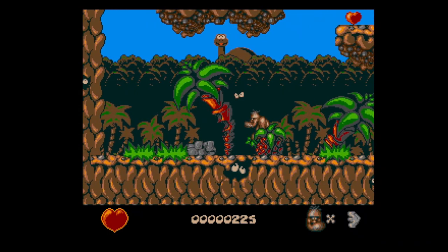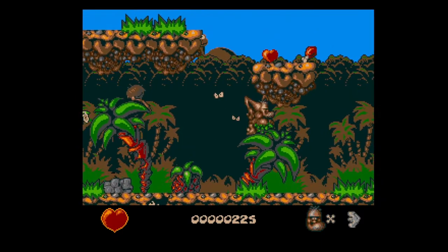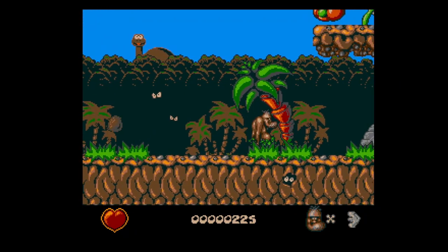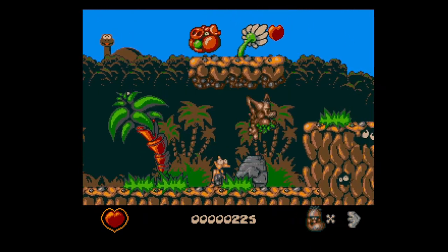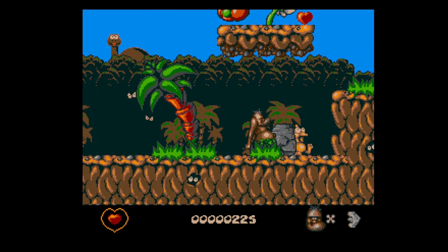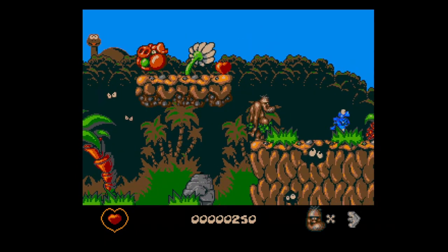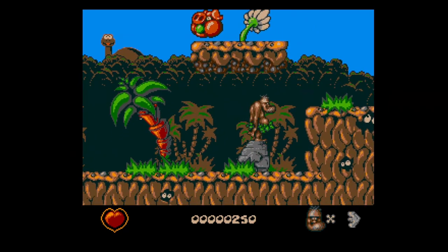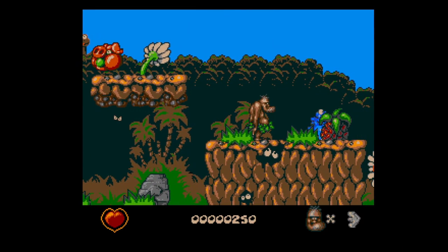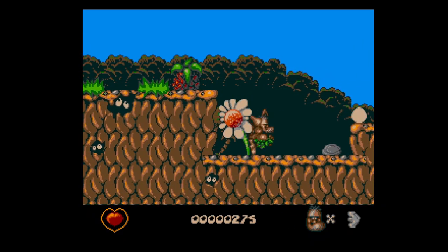There's no in-game music sadly — I always like music in games, but this one doesn't have it. There are some nice sound effects though. We've got some parallax scrolling going on, which I always love. The graphics are nice — good detailing in the environments, nice palm trees, wildlife, flowers and stuff. Let's see if I can pick up this rock and get that heart.